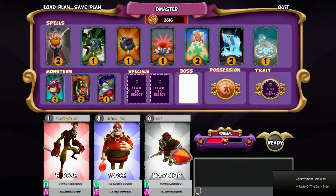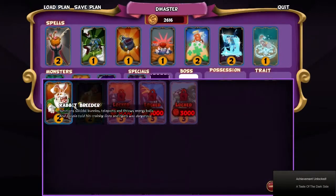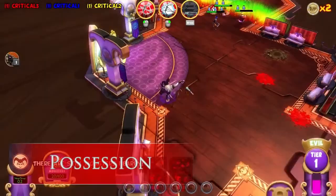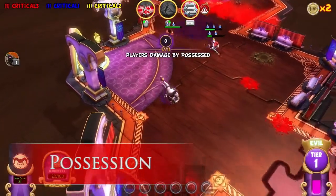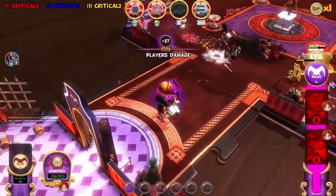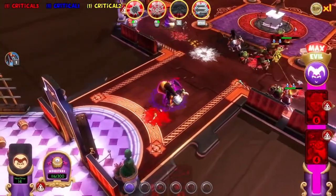You can also pick from all the monsters and bosses in the game to build your own monster squad. One of the coolest things about Dungeon Master mode is possession — you get to take direct control of any monster you want, anytime you want, and you even get a special ability and a Dungeon Master hat.